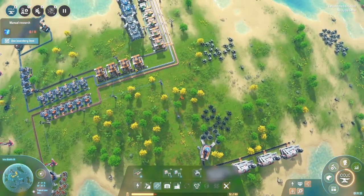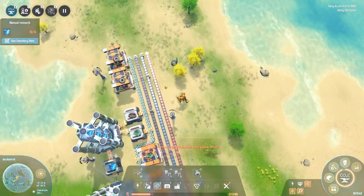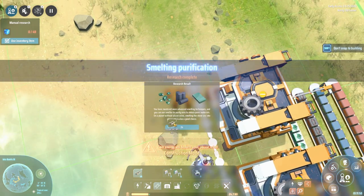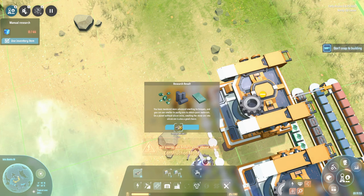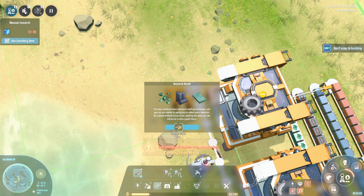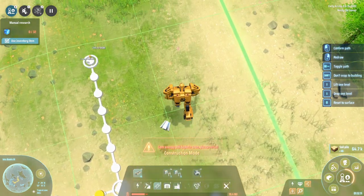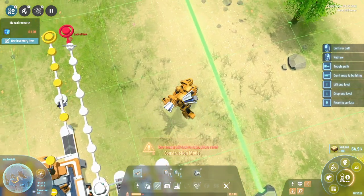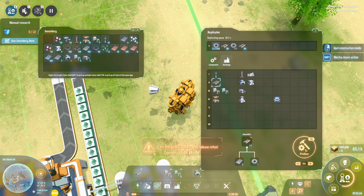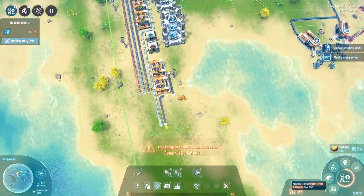We are almost ready with the next research as well. The gears - let's get them out. You have mastered more advanced smelting techniques and can use the smelter to purify ores to obtain pure materials. On a planet without silicon veins, smelting stone ore into silicon ore is also a good choice. We are out of belts - but we can now produce belts automatically, which will be kind of nice.